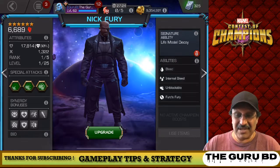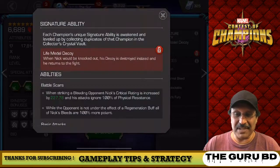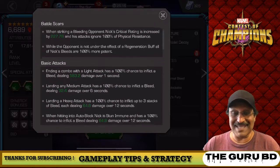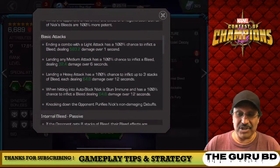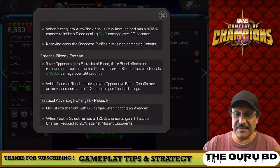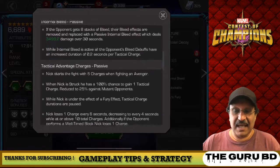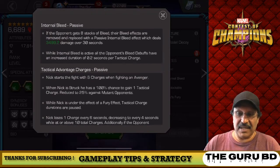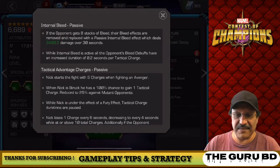The strategy is to take him into all the fights, do as much damage as possible in a quest before he dies, and then all other champions get 20% attack rating. That's one theory, one strategy, if you don't want to use class advantage in some fights. We're going to flash through his six-star abilities.